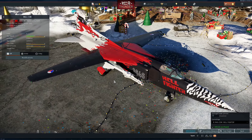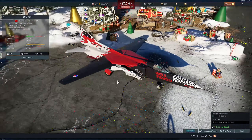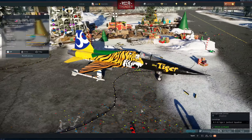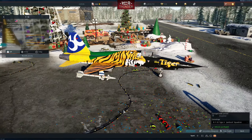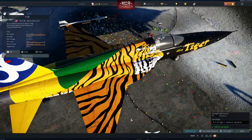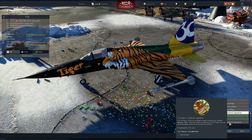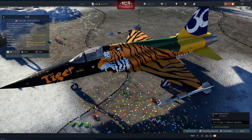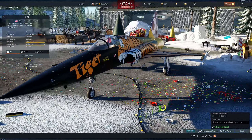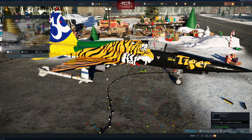I would like to see some of those camos go to the MLD, but still pretty cool. Here is one of the skins I should like because it's from my country, but I kind of don't, because I still prefer the normal skin I use in this aircraft — a normal Pampa Squadron skin. But this is pretty cool; it is a Brazilian that made this, so it's pretty cool in that manner.